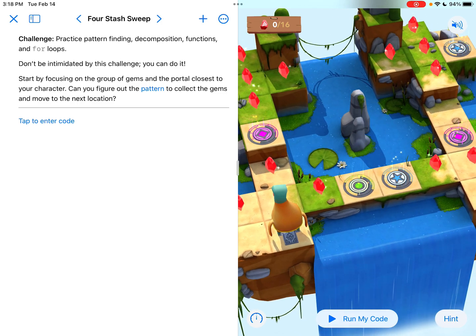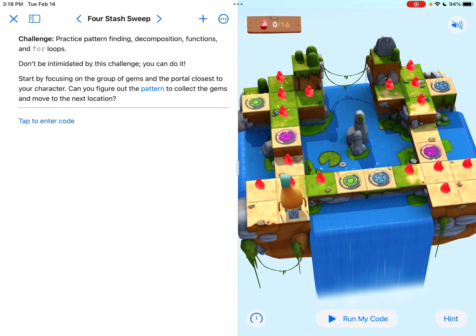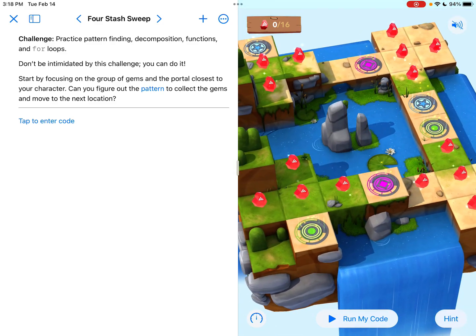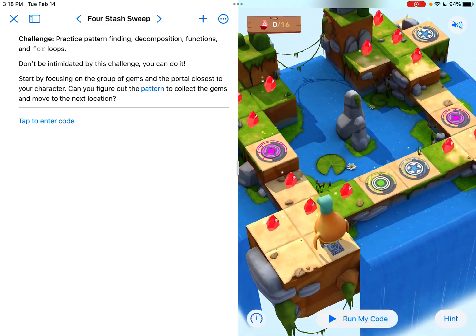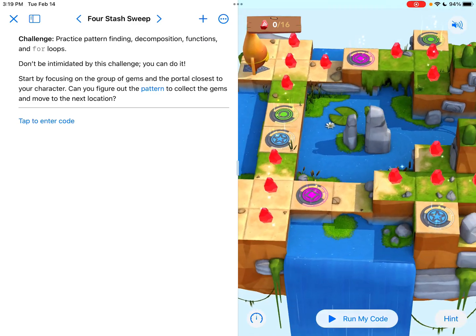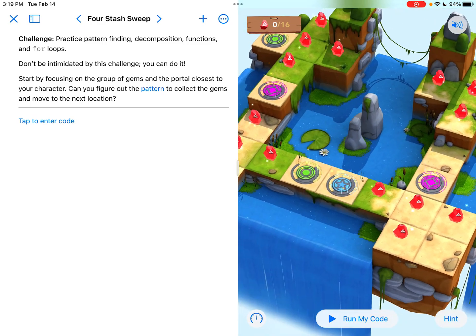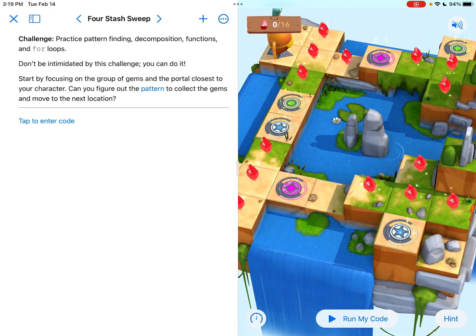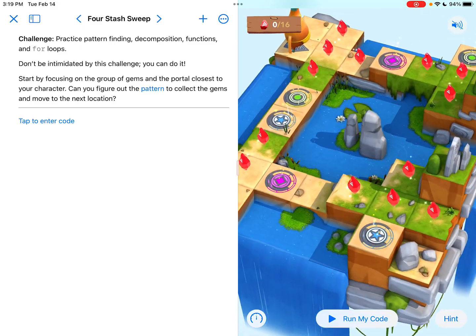My gut tells me: once you finish the plus sign, just go into the green portal. And then the next plus sign up at the green portal should be the one we solve next. Then my gut tells me we go into the purple portal. Once we go into the purple portal, we'll be back at this one and have to solve that plus sign. Then we've got to go to the blue portal to finish the last plus sign, which has no other portal to get to it other than blue. So that tells me blue is going to be the last one.